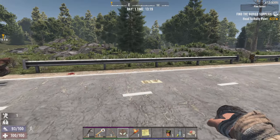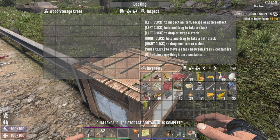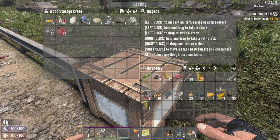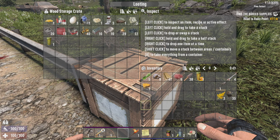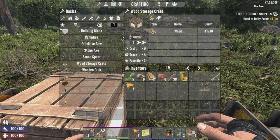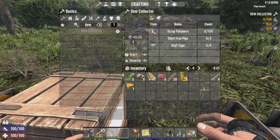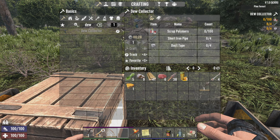I'll just pop this over here. Let's dump some gubbins — this and that and these. I want the bones for now; pretty much everything else can go. Keep the food. One water — what do I need for a dew collector? I need 100 polymer, 4 pipes and 4 duct tape.